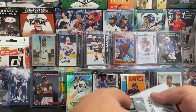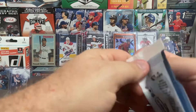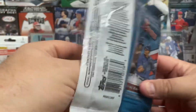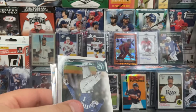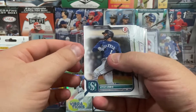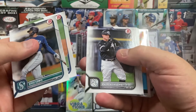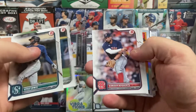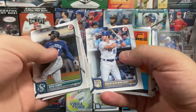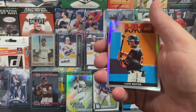Awesome first pack. Loving that Wander Franco. I'm not sure about Vidal Brujan — I've heard the name, I think he's a pretty good prospect, but I'm not really a big prospect guy. There's Kyle Lewis, there's an Andrew Vaughn — good Sox. There's Xander Bogaerts, Pete Alonso, Andrew Benintendi, and a Joe Ryan rookie. So that does it for our first pack.